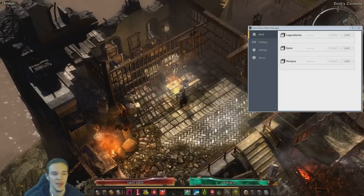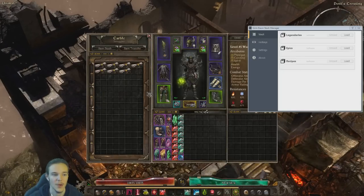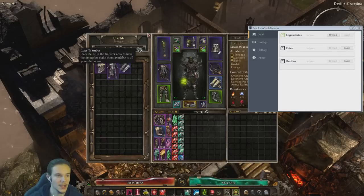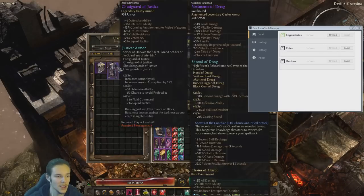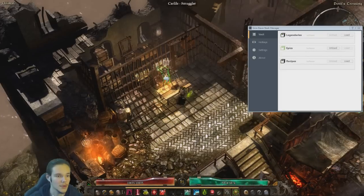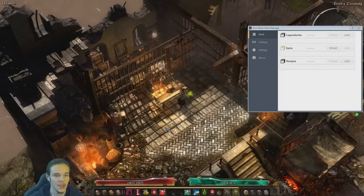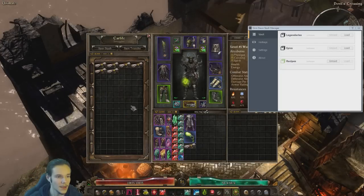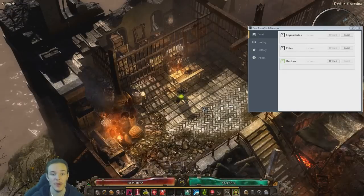Now, how do we get it back? Basically, right now we have Recipes loaded last. Let's say I want to get a legendary — I'm just going to load the Legendaries stash, get one. I also need an epic — load it, get the epic. And say I also need a recipe — load it, get a recipe as well. This is how it works.